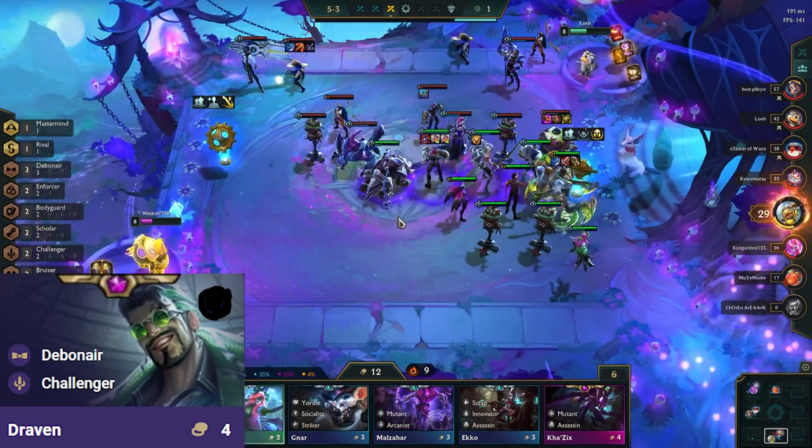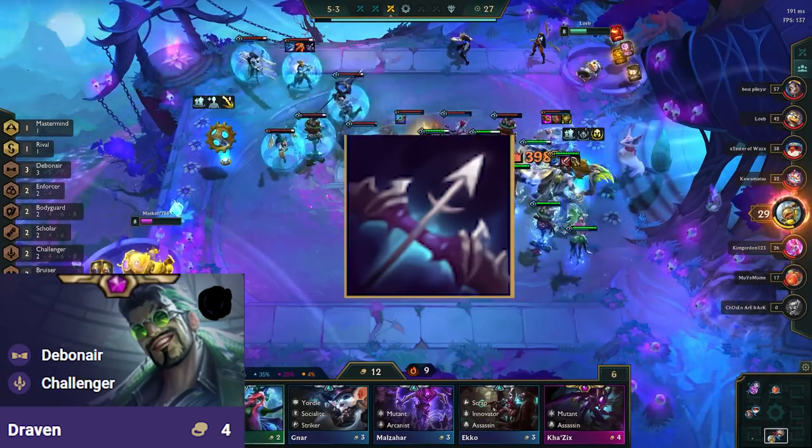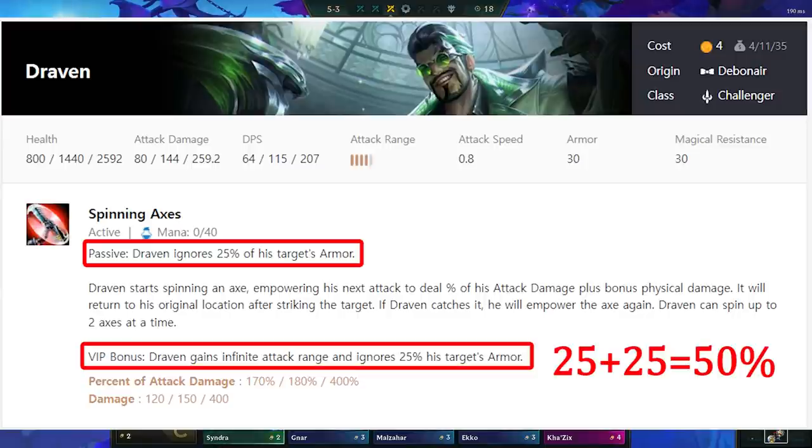A question you might have is: where's Last Whisper? Draven is a front-to-back carry, so surely he needs it to not get stuck on tanks. The thing is that part of Draven's spell makes him always ignore 25% of armor, and when he is VIP he will ignore 50%. Therefore, you won't have a tough time against any comps unless you're running more than 4 Bodyguards, which is not very common. You will run into 2 Bodyguard players a lot of the time, but 50% armor ignore is enough to get through them.